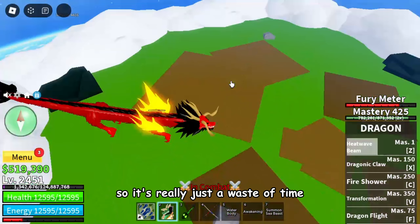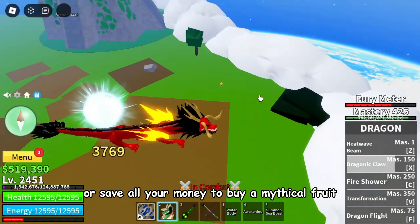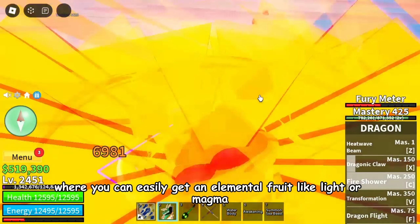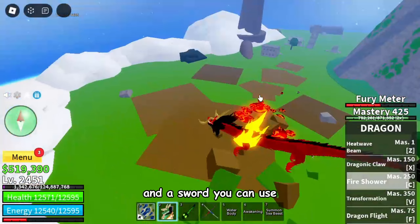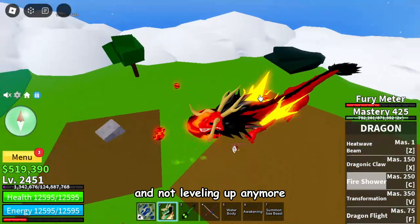So it's really just a waste of time to try to get a mythical fruit or save all your money to buy one, when you can easily get an elemental fruit like light or magma. Both have really good moves, especially the light fruit because of its really fast flight and a sword you can use.